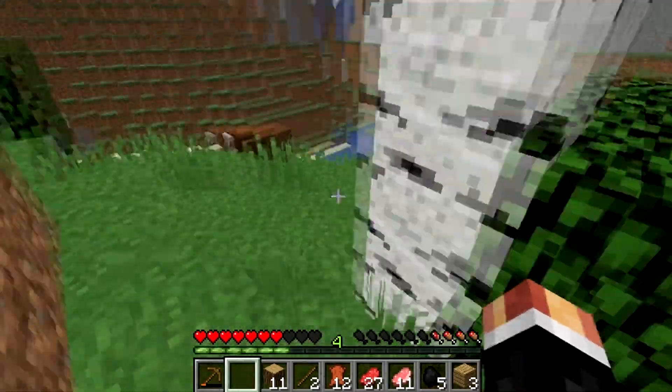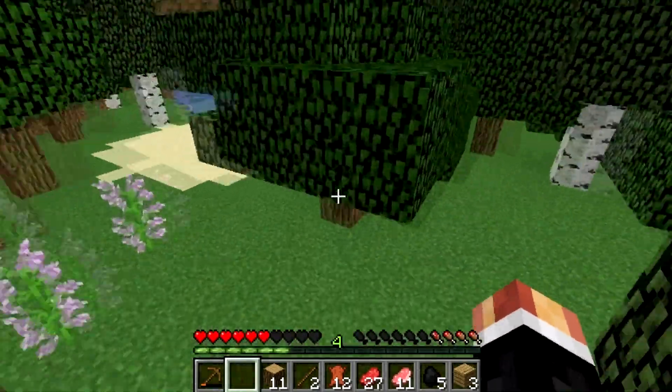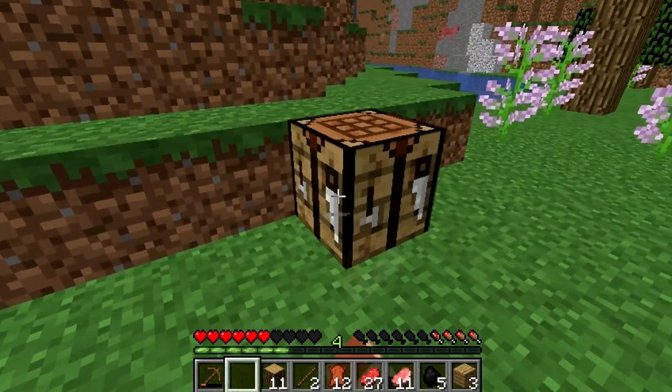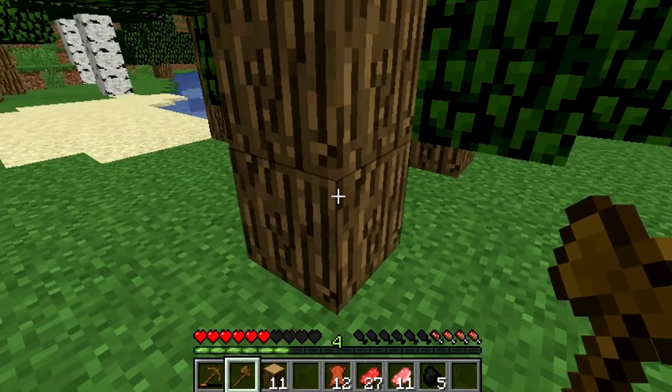I think this would be a good spot because it's right next to that pond, there's a lot of animals around, and it's fairly flat. All we need to do is clear some trees out and I think we can make this a nice base. I'll go ahead and place my crafting table, make another axe, and start chopping these trees down. I'll be back with you in a bit.